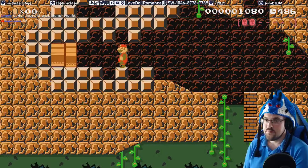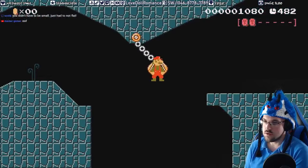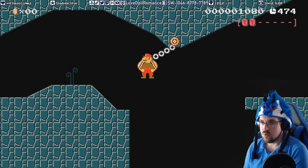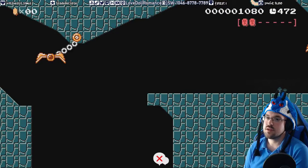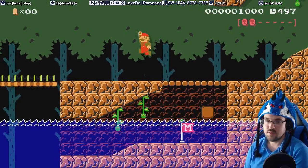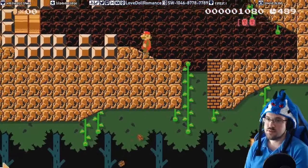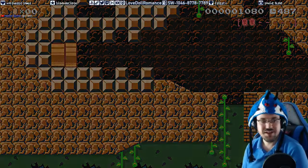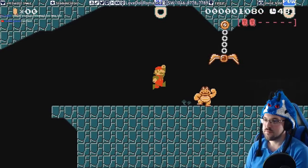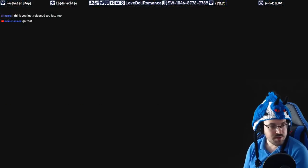I'm terrible at jumping off those things apparently, amongst other things in this game. Yeah it's painful. Do I sort of slow down? I don't know what I should do here really. What if you have to just hit the jump button as soon as you hit the little grabber thing? I bet you probably didn't think this would be the hardest part of the course, but here we are. Yeah — go fast, I'll try to slam out the button this time. Take that, take that as a win. Oh my god, I think you just released too late too. Yeah probably.